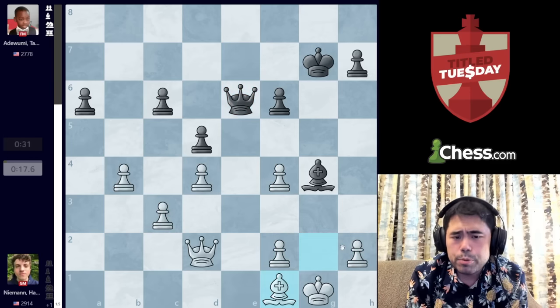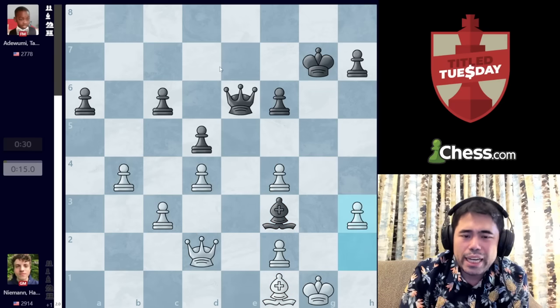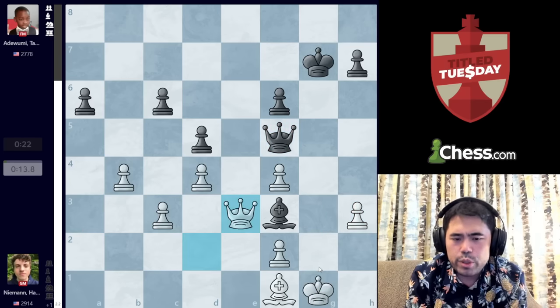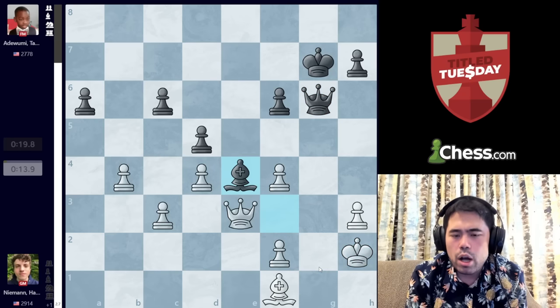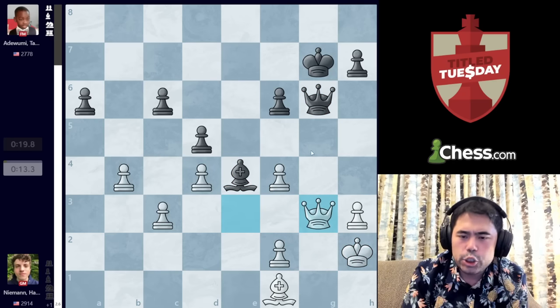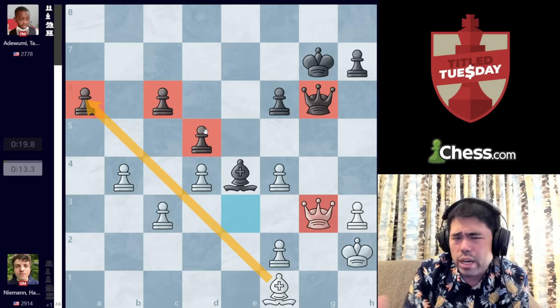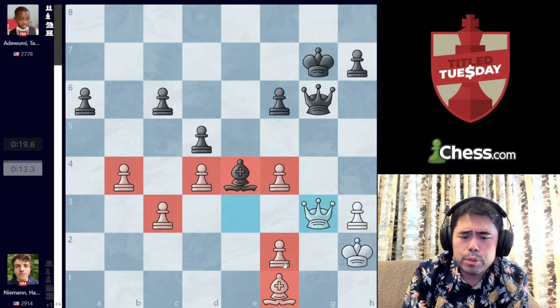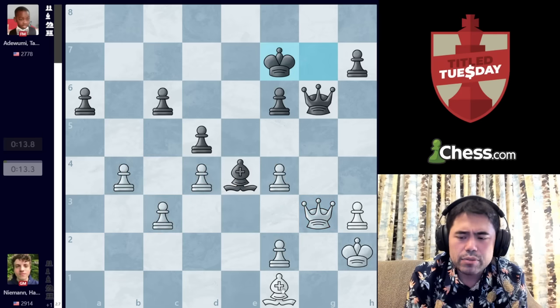So we get Queen E6, Hans plays Bishop F1 trying to win the pawn on A6. We get Bishop F3, H3 is played to stop Queen G4 which would lead to checkmate, Queen F5, Queen E3, Queen G6, King H2, Bishop E4, and now Hans very correctly plays Queen to G3, trading off the Queens. Now White will win the pawn on A6, and the rest is very straightforward due to the White pawns being on the opposite color of the Bishop — there's really nothing left but basic technique.